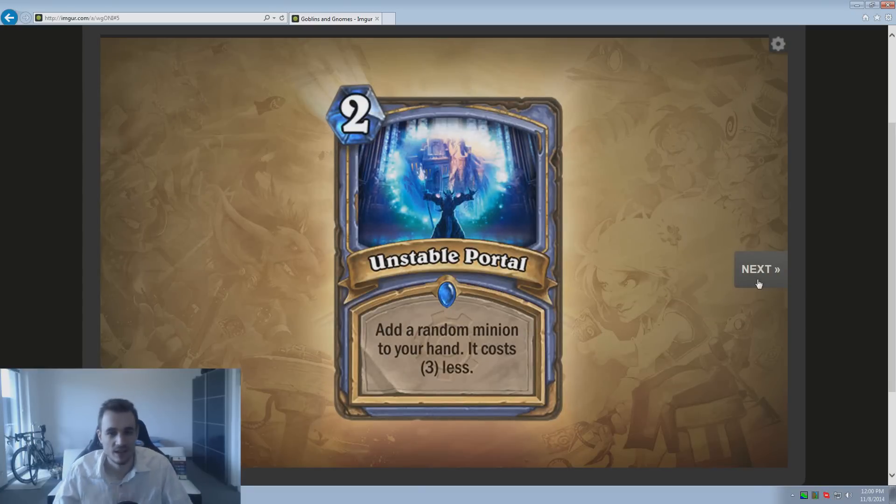Unstable Portal — another RNG card. It adds a random minion to your hand that costs 3 less. It's kind of like an improved version of Farsight. I don't know what to think about this card — it's very much RNG. You could win the lottery and get a Deathwing, or you could lose it and get a basic Engineer. It's really hard to say.